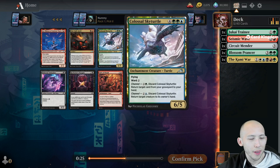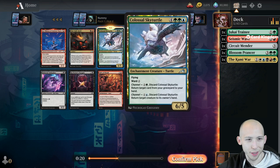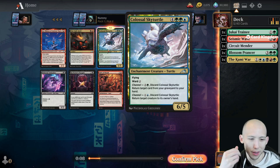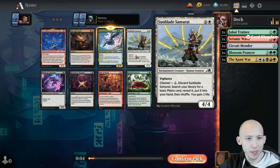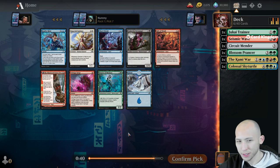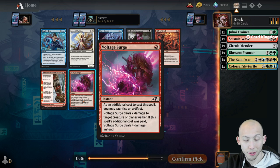There's also this cycle of shrines in the format, and each color has a shrine. The red ones are 2/2 first strike that pings players or planeswalkers. A lot of people were getting this wrong in my channel today - this only pings players or planeswalkers, you cannot shoot creatures. We also got past a Colossal Sky Turtle - 7 mana 6/5 Flyer, Ward 2, with 2 channel abilities. Channel you can use at instant speed, so this is a pretty nice one.